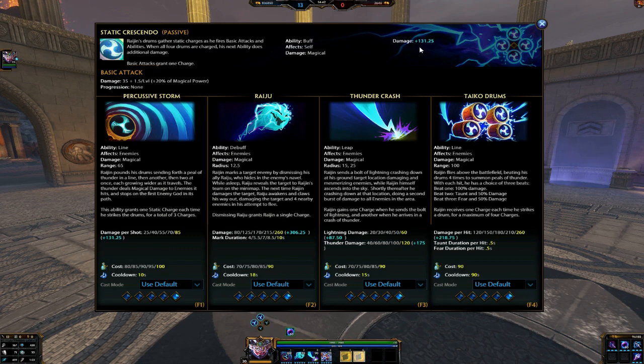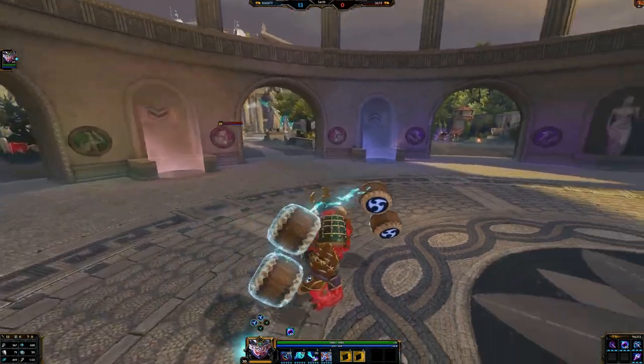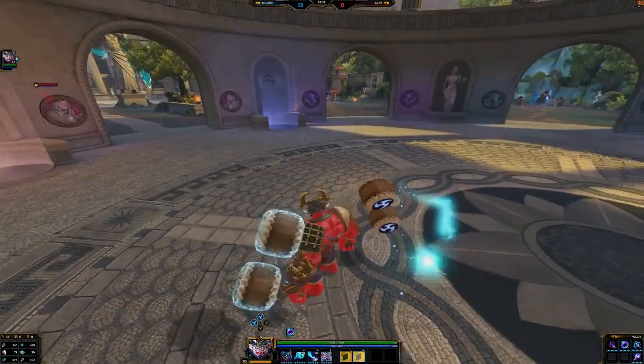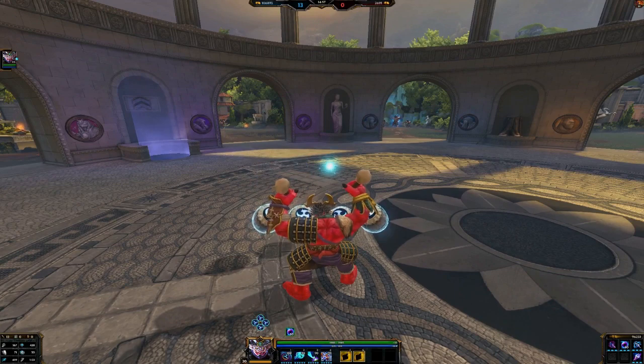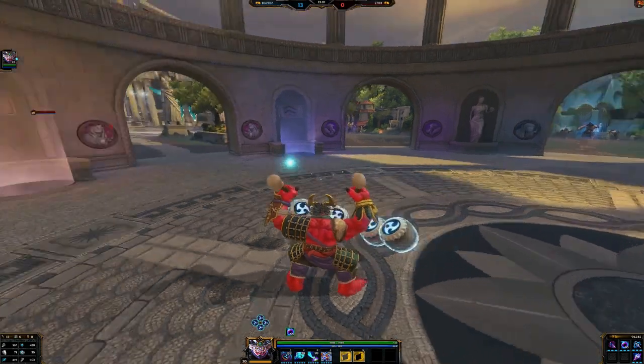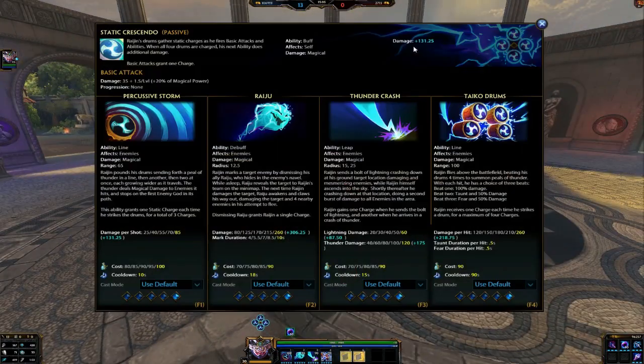A couple of things about this. As of right now, your basic attacks and abilities don't actually have to land on enemies for you to get the charge. Example — I have two charges right now, you can tell by the electrocuting drums there. Fire some basic attacks, and then boom, I have all four. So if you don't have minions in your wave or anything around you, you can just throw basics at the wall or whatever and get your charges that way. As well as right now, you get tons of charges from your abilities, so this is just really free damage, which is pretty good.